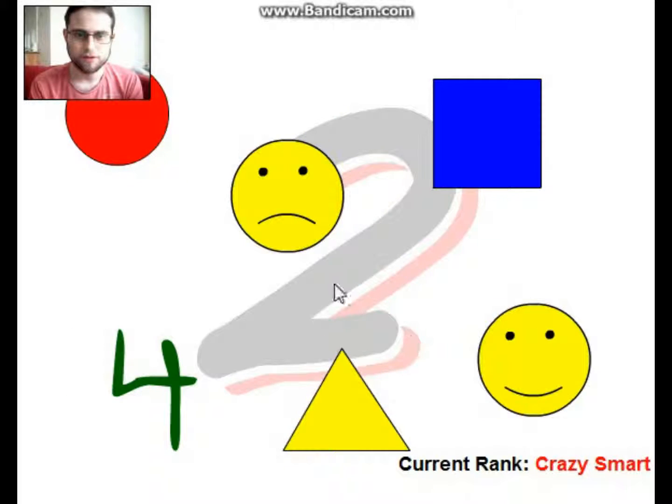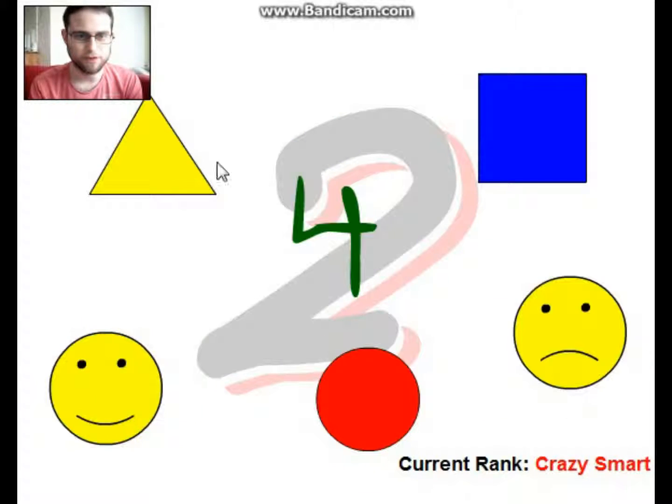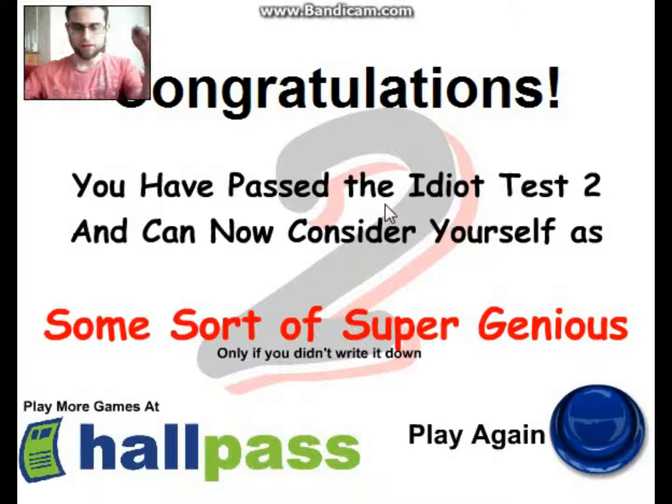Square four times — I feel like something's going to be thrown at me I'm not expecting. I've done it! I am some sort of super genius — and I didn't write anything down. I mean I used an on-screen keyboard but that was more of an inconvenience than a help. Apparently I'm a super genius — is that even how you spell genius? G-E-N-I-U-S.